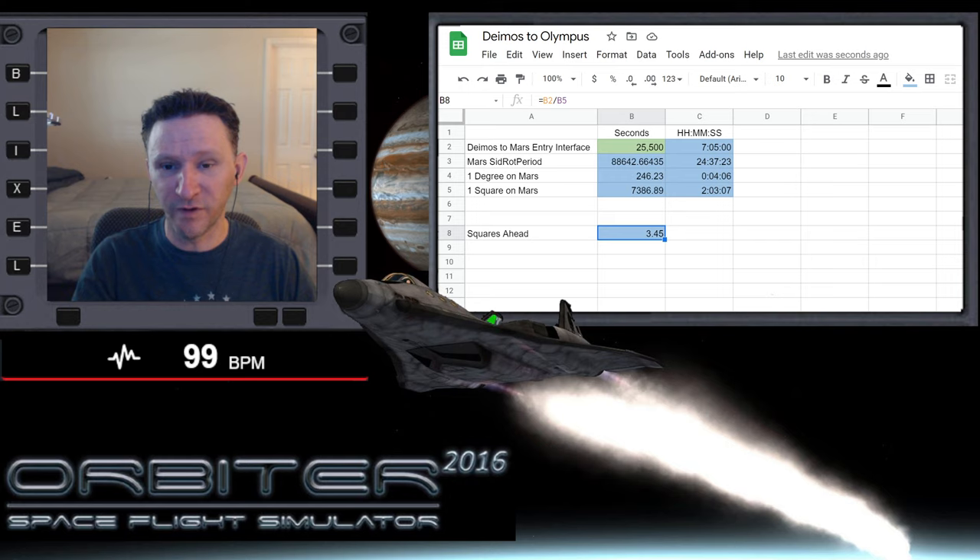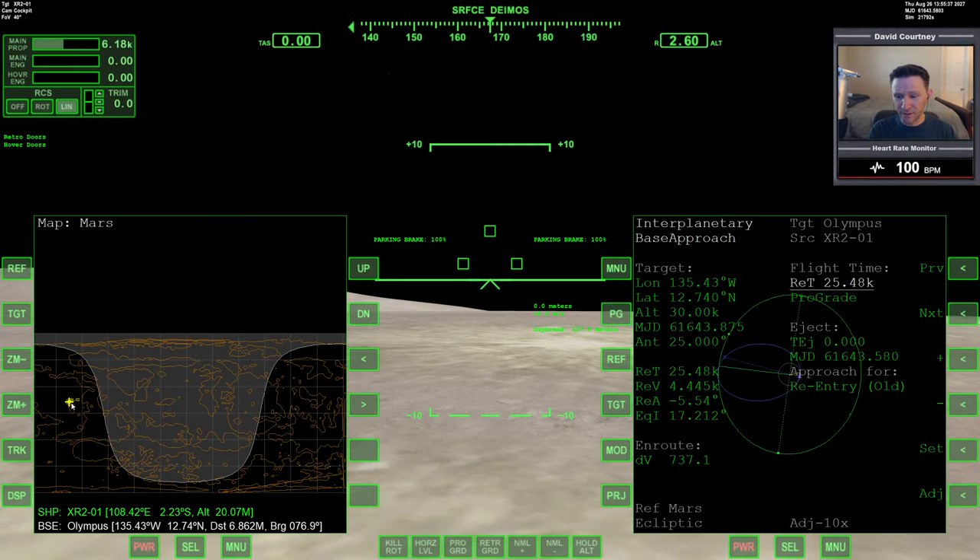Let's just say 3.5 squares. Let's go ahead and take a look at that. If we leave about right now, it's going to be 3.5 squares ahead. If the base is here, we count forward one, two, three and a half - the base should be around this area by the time we arrive. Even if we're off by several thousand seconds in either direction, it's going to be fine. At the very least, we know we're not going to be arriving in the middle of the night, and that's the key thing I was wanting to avoid.